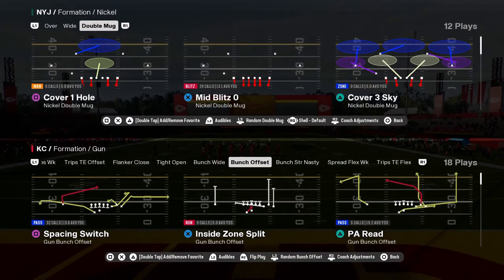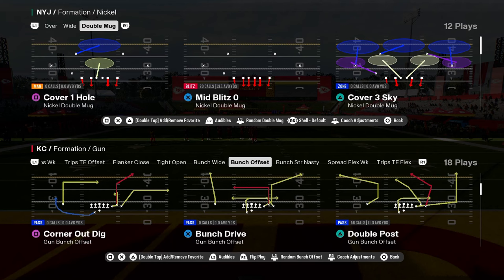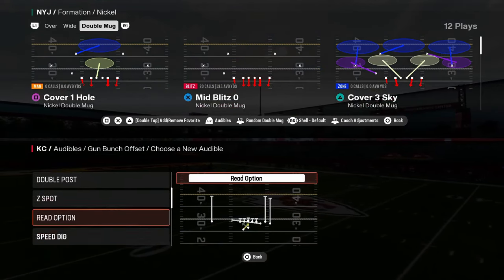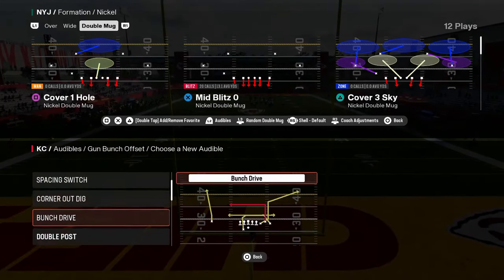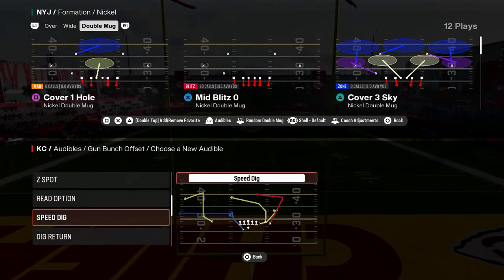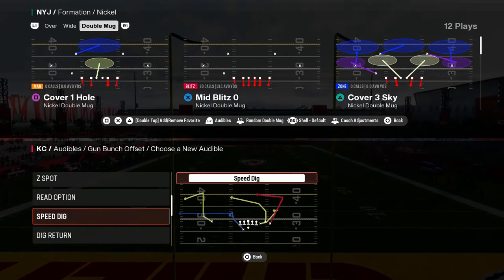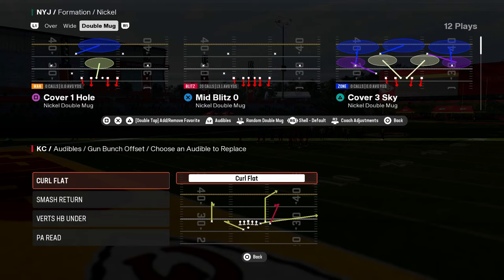The best bunch defense in Madden 25 is in the Nickel Double Mug defense, found in the New York Jets defensive playbook. It is in other playbooks as well, but the best version is in the New York Jets because you also get the formation Dollar, which is probably the best formation to defend the pass every single year — it's just super effective.